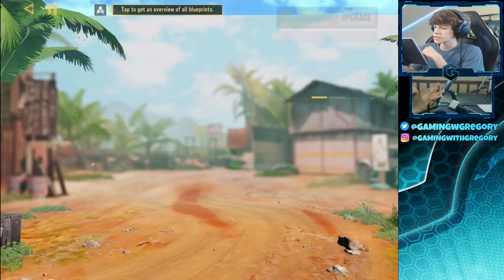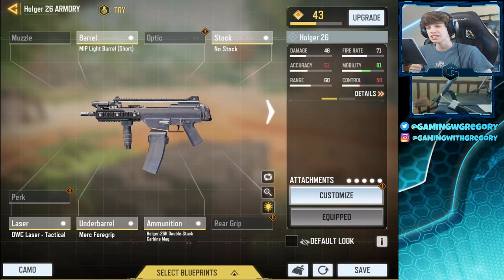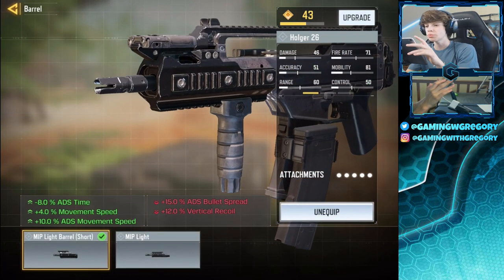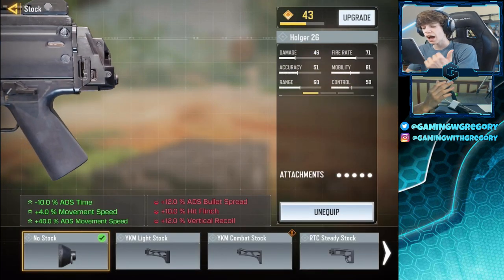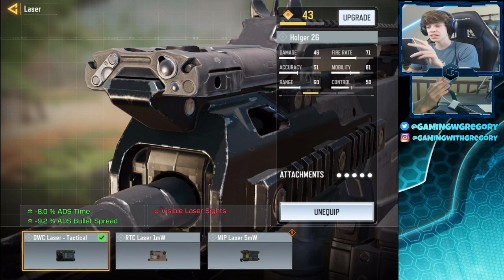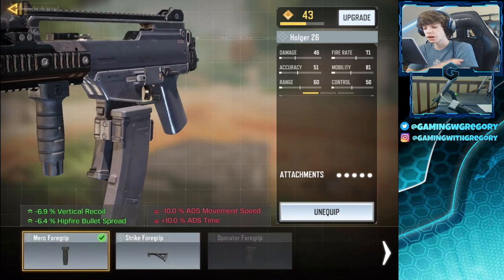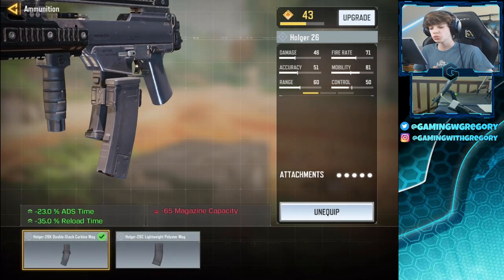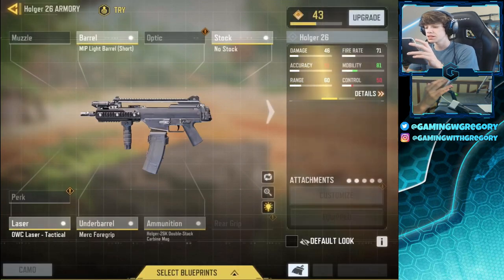This is our setup. I'm not using the mythic skin - I love the way this thing looks in SMG form, it just looks so different than the LMG. So we have the default skin. Our attachments: we have the light barrel short, which makes it super tiny. We have the no stock - I tried out the no stock and I actually do like it just a little bit more. Laser tactical is good for mid-range fights, you want that ADS time and ADS bullet spread accuracy. We got the merc foregrip which does help with the hip fire, which is important especially for an SMG build. And finally the Holger 26K double stack carbine mag - gives you ADS time and reload speed. Pretty good for an SMG build.